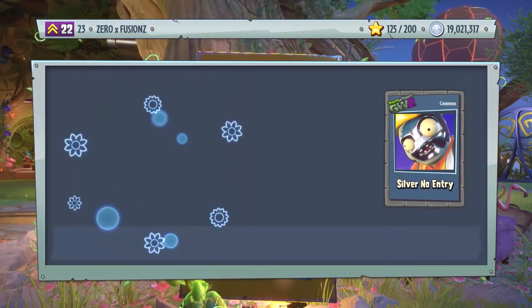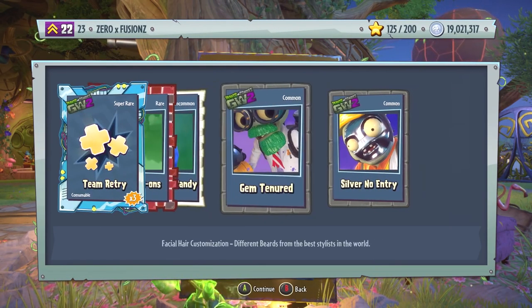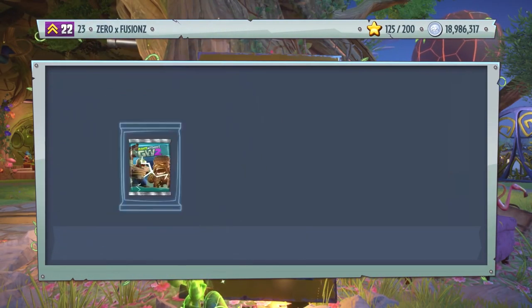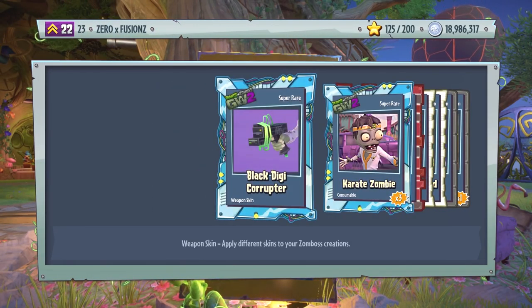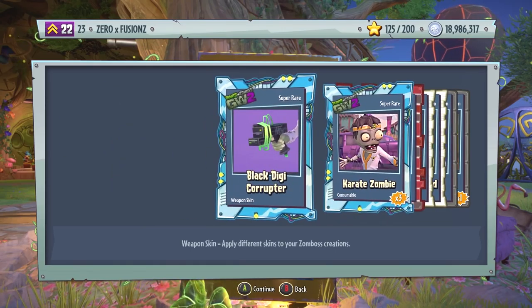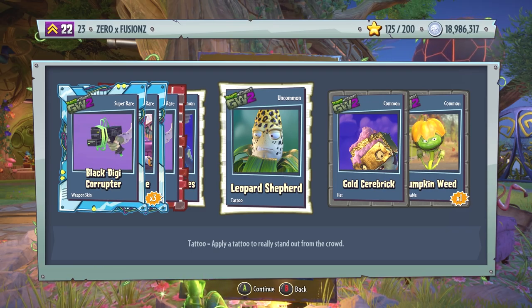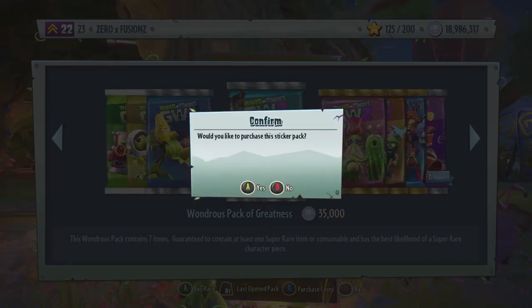Let's do this one as the final Zany Zombopolis pack for now. We're going to go down to some Wondrous Packs of Greatness, and then move back over to some more Zany Zombopolis packs. We have a lot of customizations in the game that we don't have at all. We get Black Digger Corruptor — that's a weapon skin — and Pop-Colored Corruptor as well. Two weapon skins for the Computer Scientist right there. Silver Minitube, Leopard Shepherd which is a tattoo for Colonel Korn, Gold Cerebrick, and also a Pumpkin Weed.